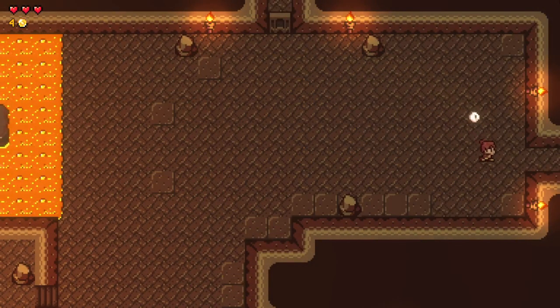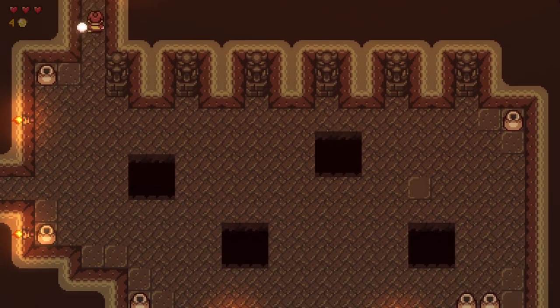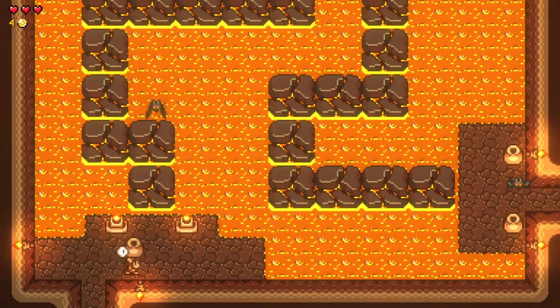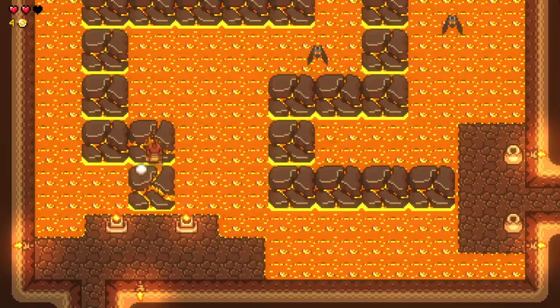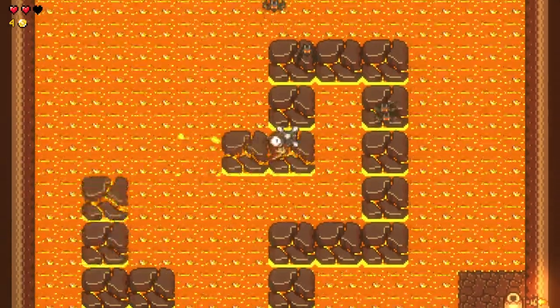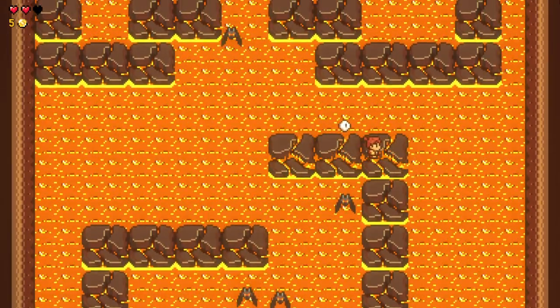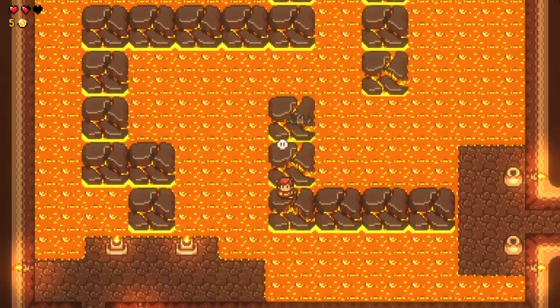Let's go up and around here and see what's in this room — might be something good. Or it's just gonna be a bunch of bats. I walked into the lava because I'm smart. How nice of these things to come back up. All of you are very annoying and I dislike you and your face.